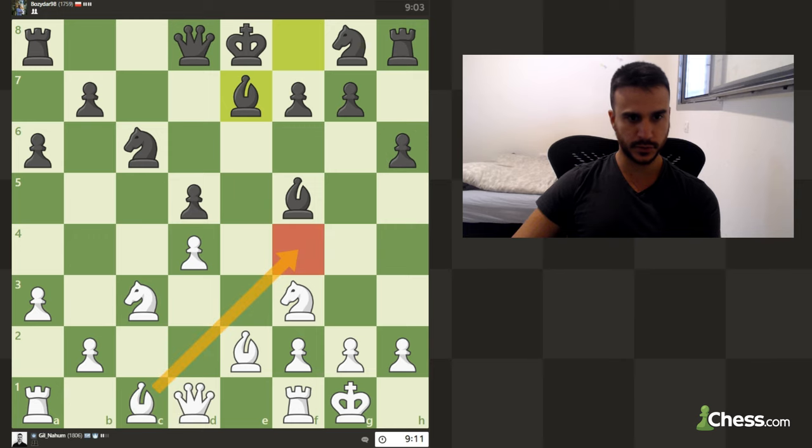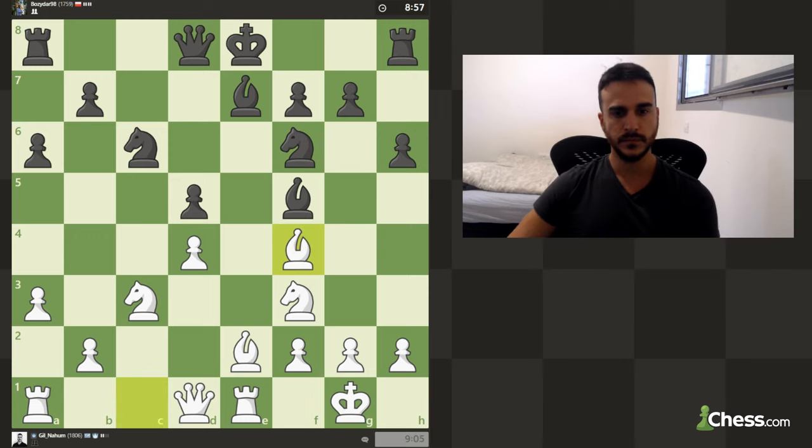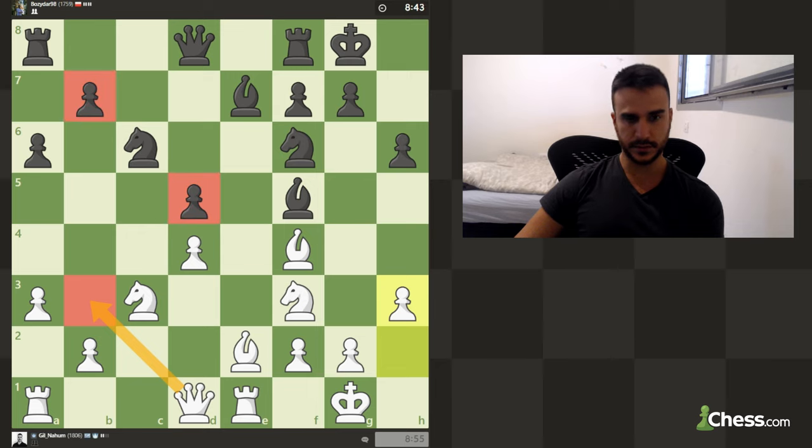Obviously we can develop the bishop, but he can try to attack us on b2, so let's improve the position of the rook. I want to put some pressure on this pawn when possible, but we don't really want to lose this pawn — we still have the knight to defend, but we need to be careful. Maybe queen b3 next in order to put some pressure on b7 and d5.